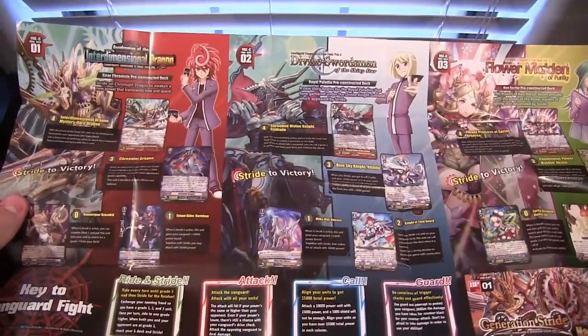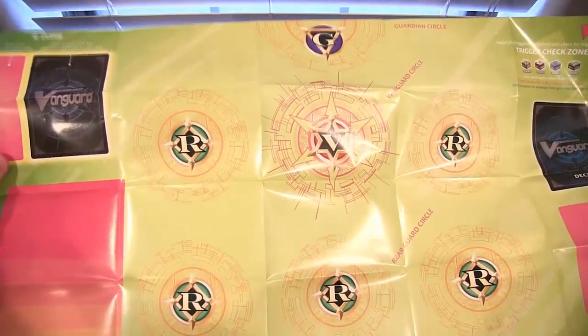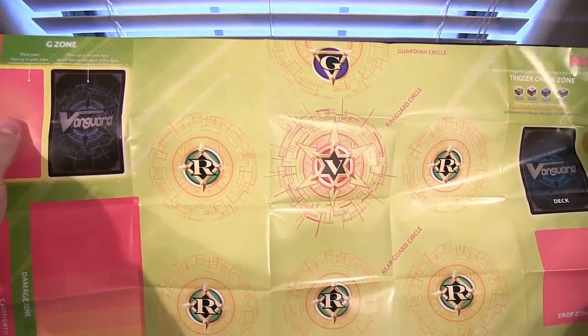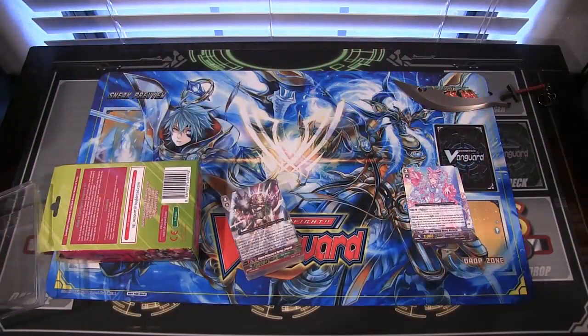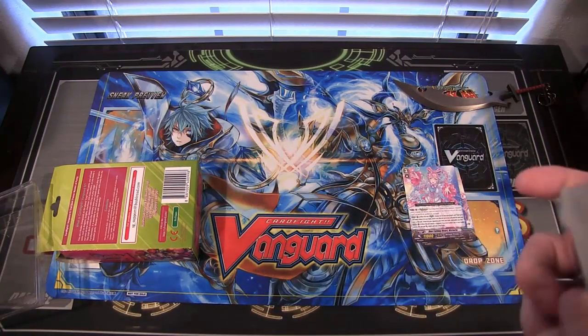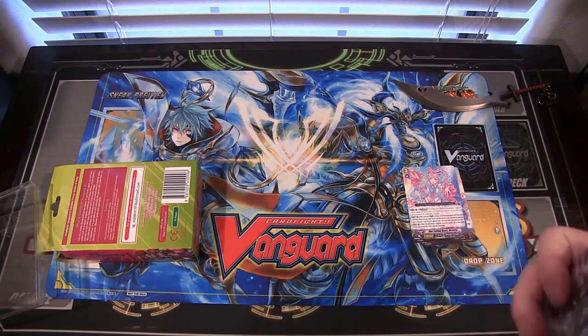There are the three different trial decks you can get, advertisement on the back, and then you turn it over and you have the play mat design. This one looks pretty cool — I like how the play mats are all different, having the new G-Zone for the grade fours and everything. It gives me a reason to show all the play mats, because I know sometimes people get sick of seeing the same play mat, but this might be the first trial deck someone's ever seen from Cardfight Vanguard.